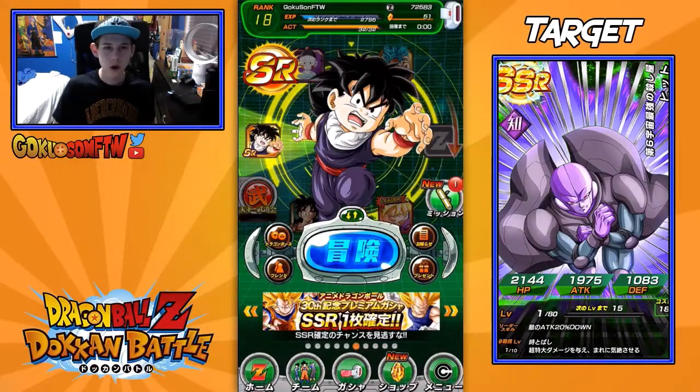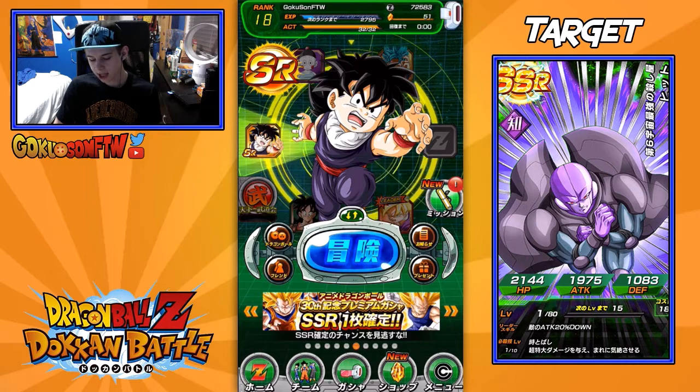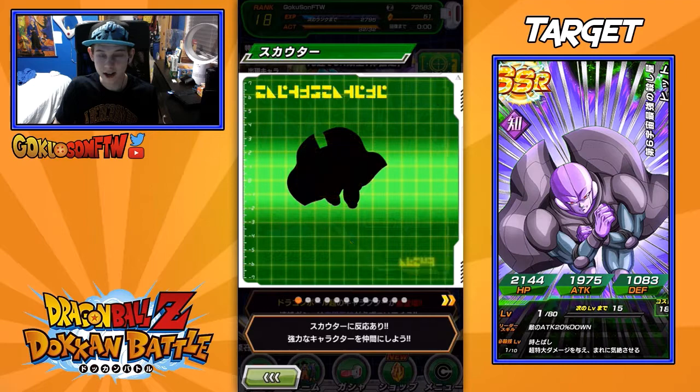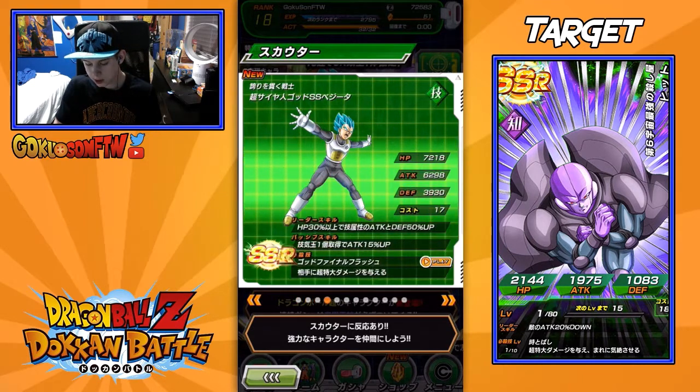Hey guys, Goku-Sam for the win here and welcome to another Dokkan Battle video. In this video today I'll be doing some summonings from the new event on the Japanese version — Universe 7 versus Universe 6. With this new event it comes with a few new characters. Of course it's going to come with the Universe 7 fighters. We've got Hit right here, which is pretty cool, and some new Super Saiyan Gods.